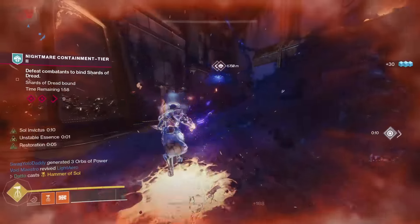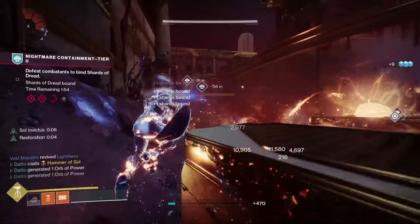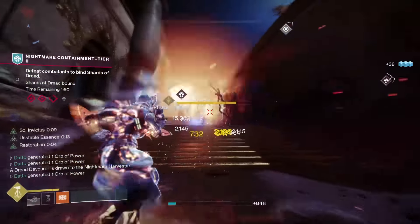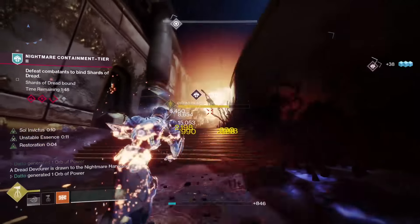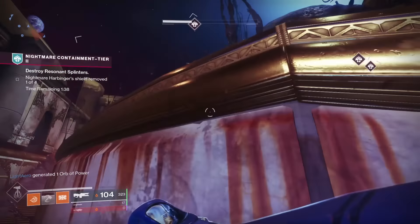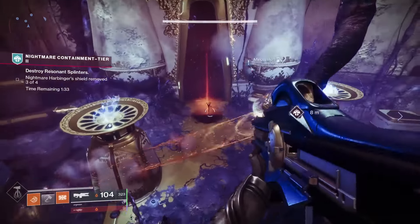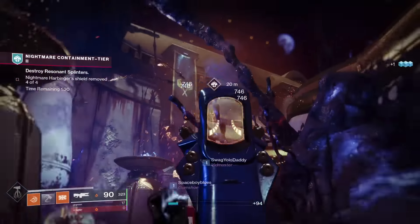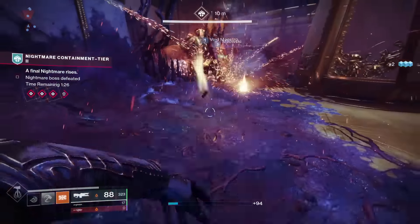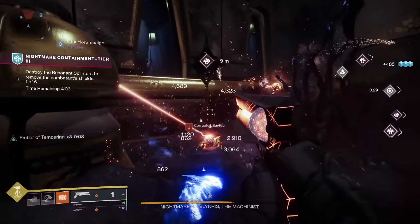In this patrol space is the seasonal activity Nightmare Containment, which essentially boils down to killing a lot of dudes and completing the objectives as they pop up. Said objectives tend to be not much more than killing specific targets or shooting resonant splinters to remove the shields of specific targets and then killing them. You'll hop from section to section, completing containment, eventually pushing to higher and higher tiers up to tier 3, as of this video.